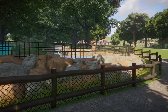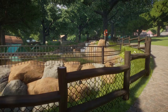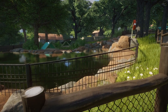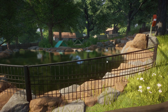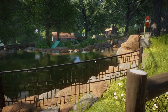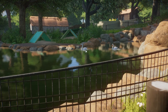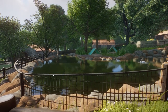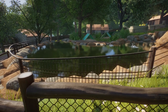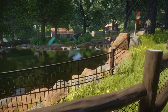Over here we have the mute swan exhibit. This is also supposed to hold mallards, but I don't think the mallard mod is updated — I couldn't get the mallards into the zoo. So we've got the swans for now — just a pair of them chilling here. It's a small waterfall enclosure with a big pond. I also tried putting some carp in here, but the carp wouldn't even go in the water — they just sat on land like statues, so I took them out.